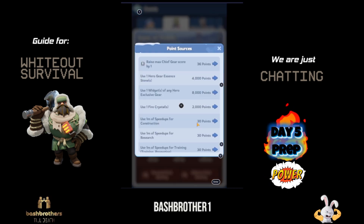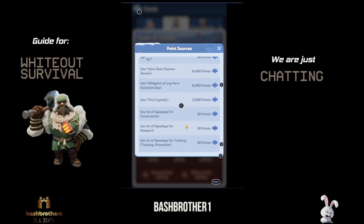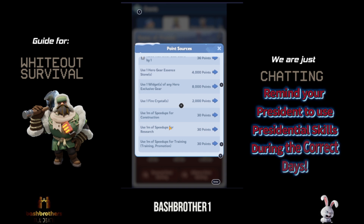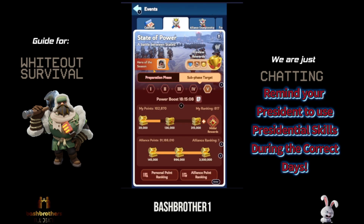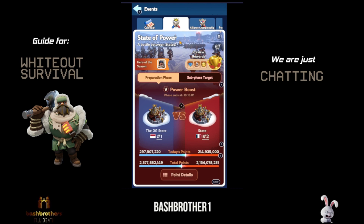Day Five — Power Boost — is what we're on right now. It includes gear, essence stones, and chief gear, but notably no gear charms. You also have fire crystals and minutes of speed ups. Research and construction boosts are currently enabled. Personally, I don't use my speed ups immediately because I want people to press the help button for me to get extra speed ups.